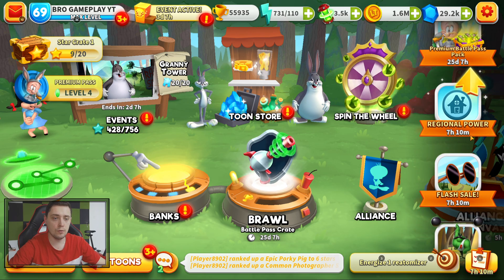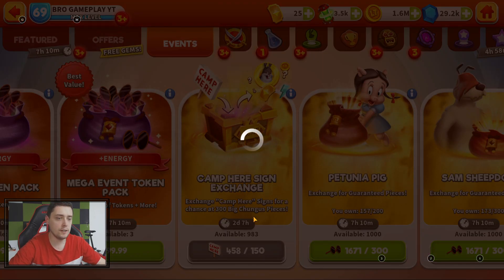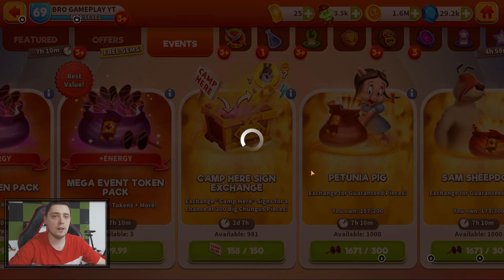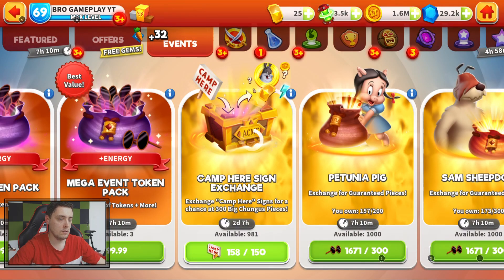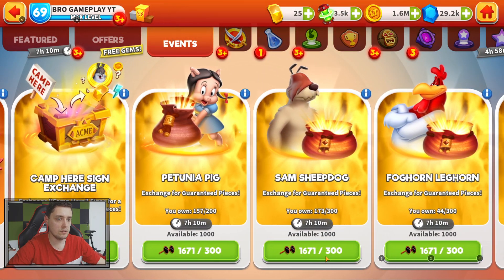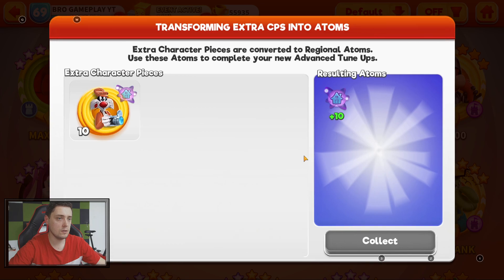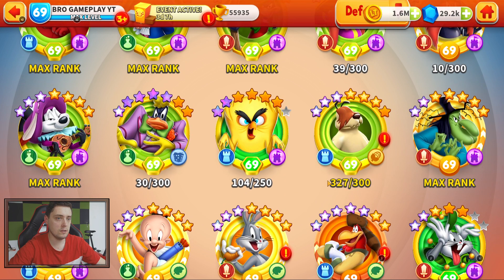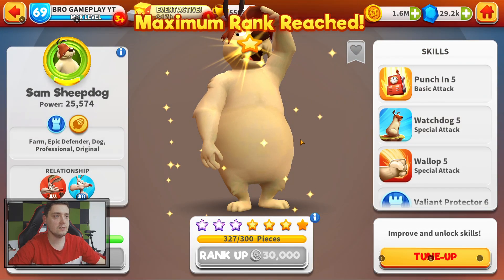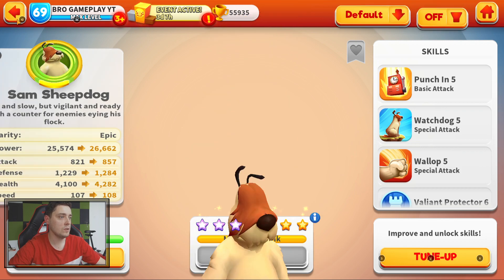Let's go to the event and claim some campfire. I collected so many resources to max rang up some sheepdogs — that's not bad! No jackpot here, so sad. Let's max rang up the sheepdog here. Seven stars, max rang up seven to seven — very good!